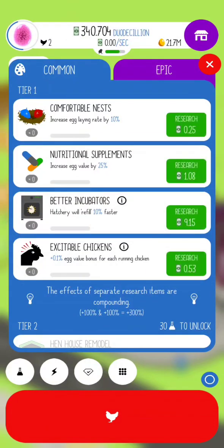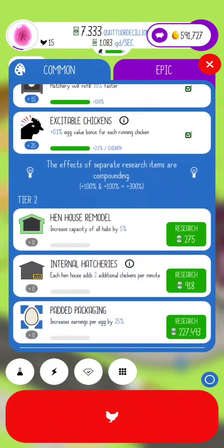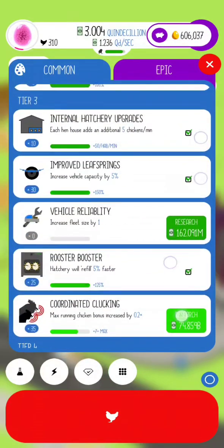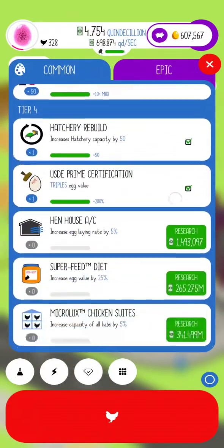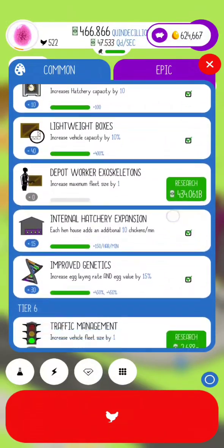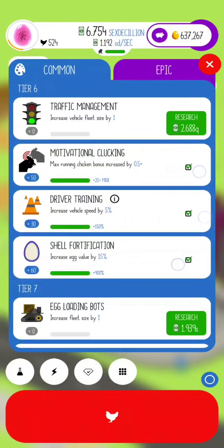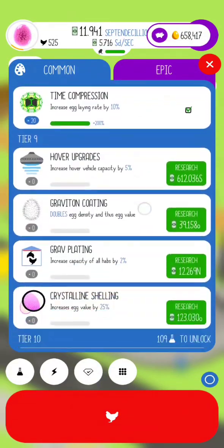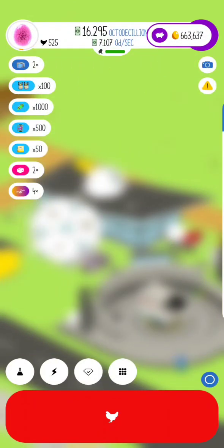Once you reach a high enough earning bonus, you actually don't need to build the habitats. But for most of you, it'll be a good idea to build habitats. Another thing to keep note of is there's a specific amount of research that you need in order to reach Universe Egg, and that changes based on your earning bonus, how far you have to get, and everything else.